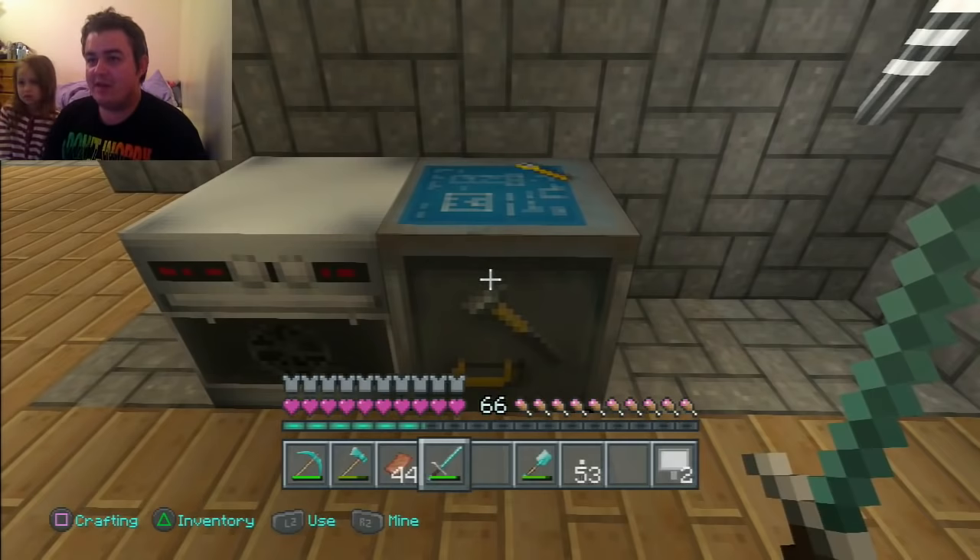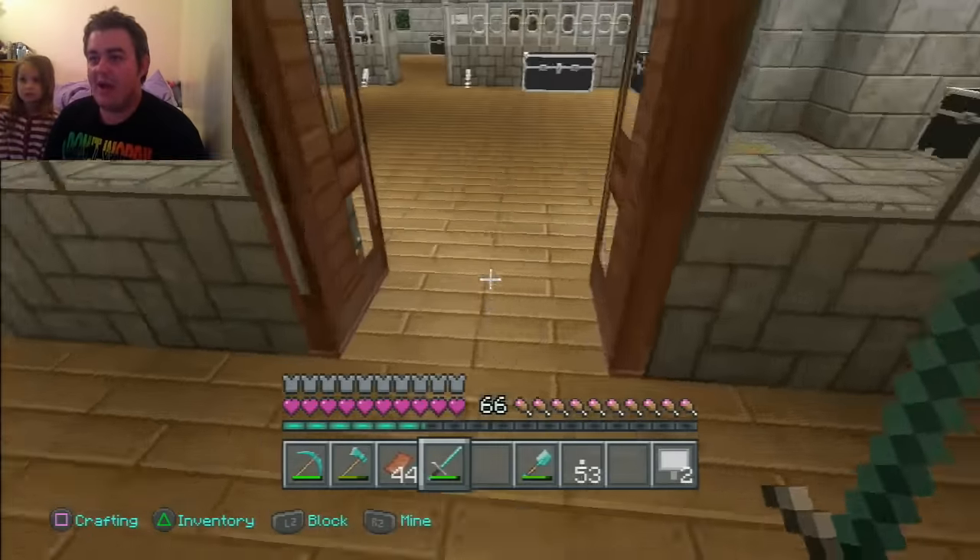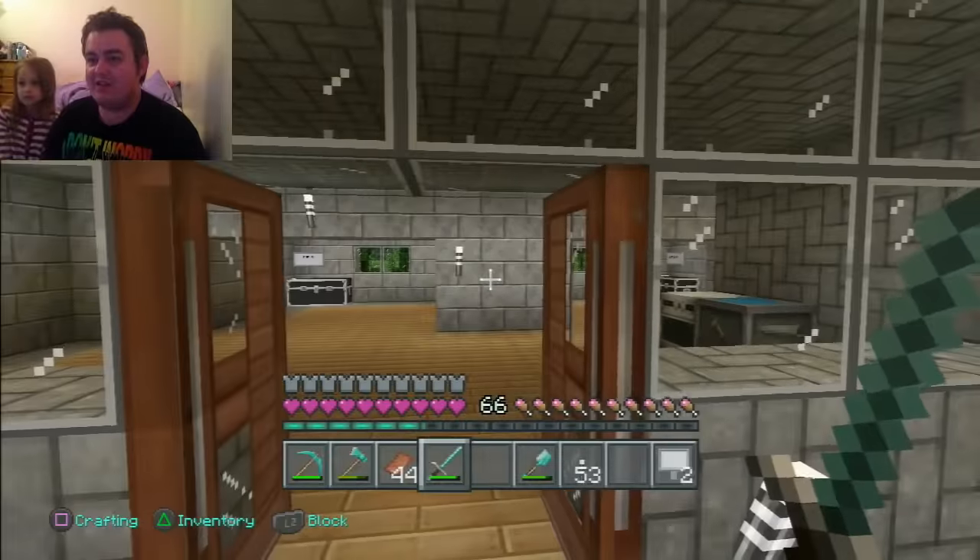Oh, this is my crafting table and stuff — the new look. Okay, that's the crafting table and that's an oven. Wow, this is fantastic! Look at the doors!